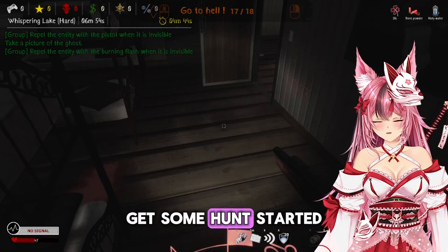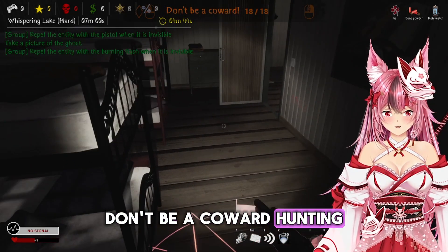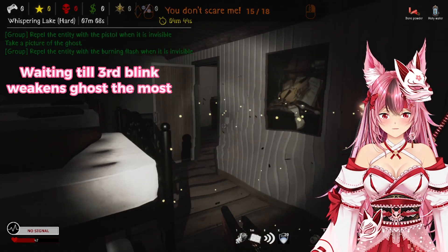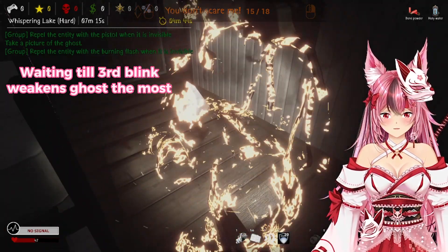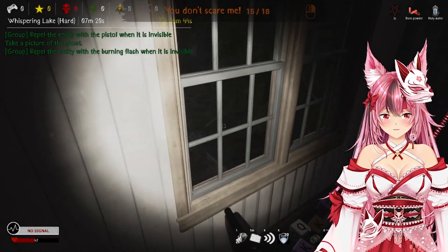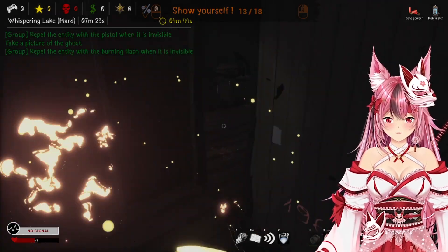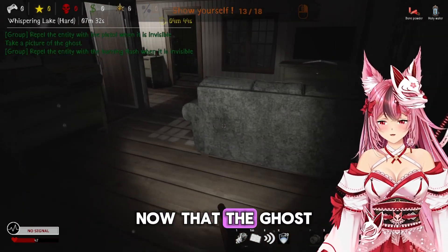We're gonna try to make it mad — don't be a coward. The time has come. You don't scare me, you don't scare me. And it's done. All right, now that the ghost is dead, I am going to do a casual walkthrough of the mansion — or camp.